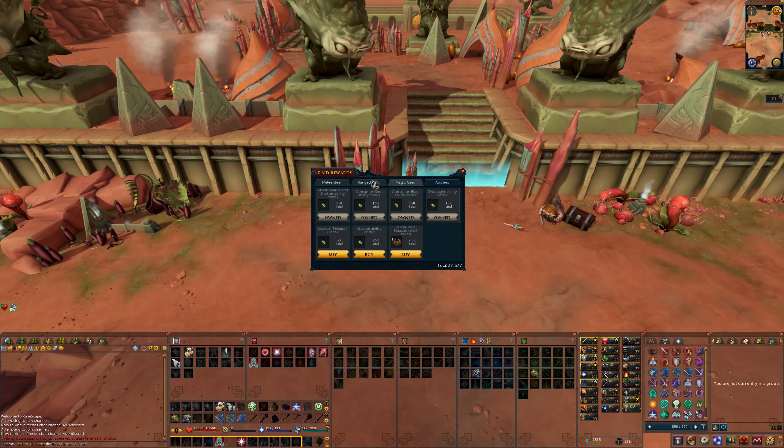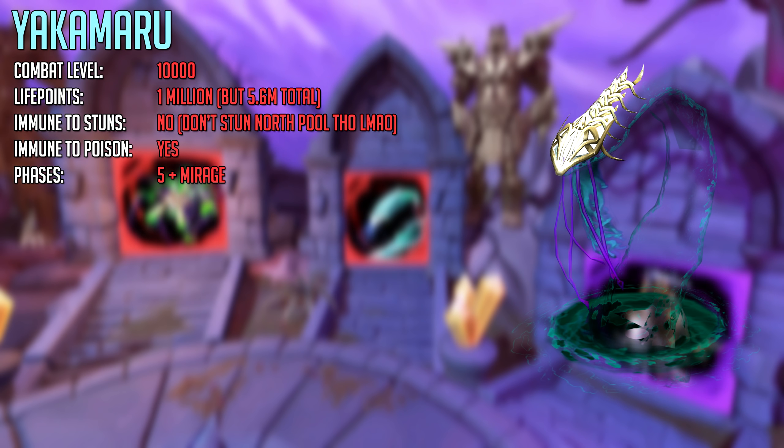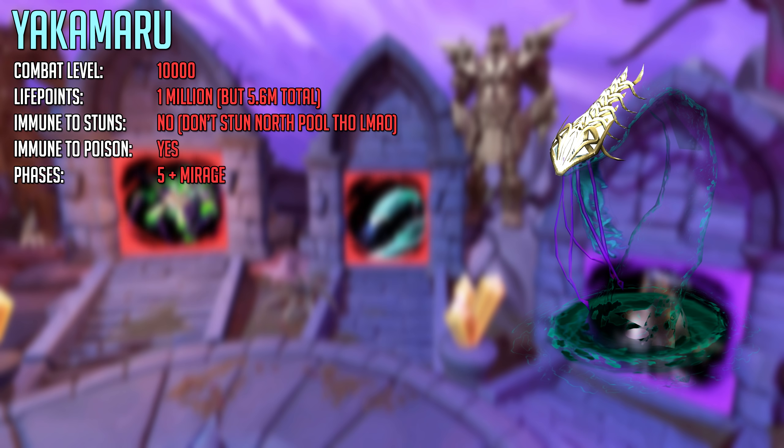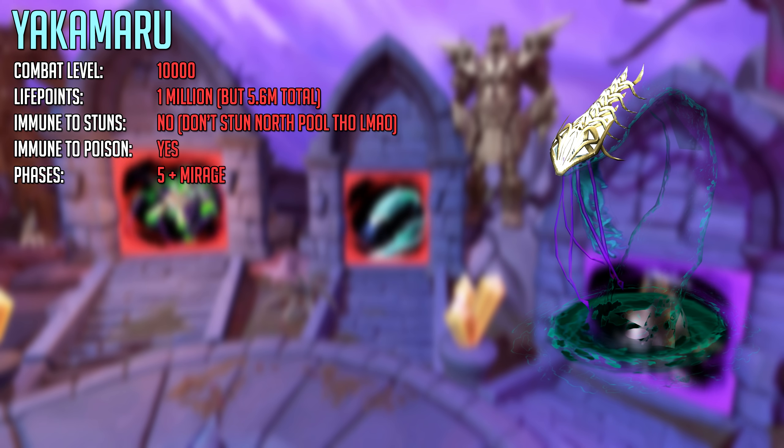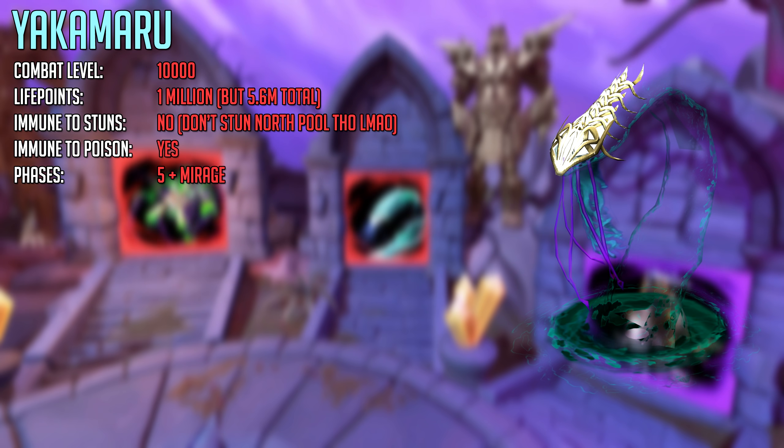Yakimaru has a combat level of 10,000 and 1 million life points. He isn't immune to stuns, but do not stun the northern pool ever. He is immune to poison, and there are 5 phases in mirage, but you should just refer to it as pre-mirage and mirage.